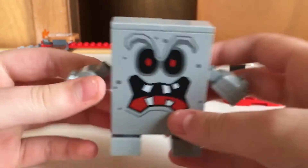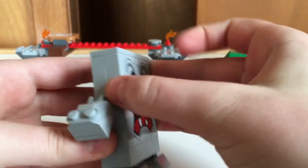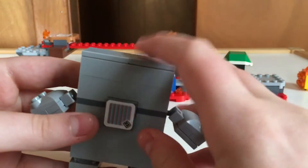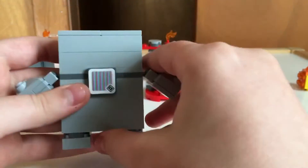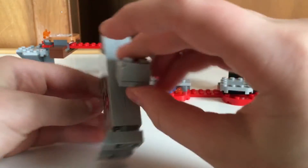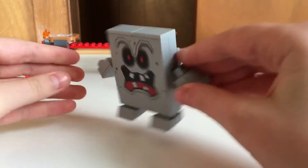So here is Whomp. They used like a base plate for his face, and that's pretty cool. And then there's his stomp mechanic at the back. I'll show what they all do once I'm done showing. He looks pretty cool. He has the joints for his hands.